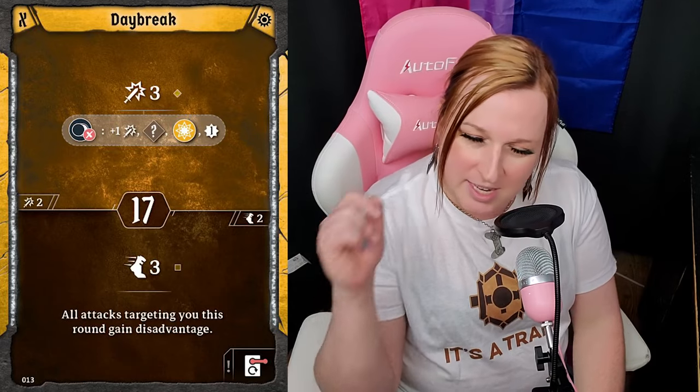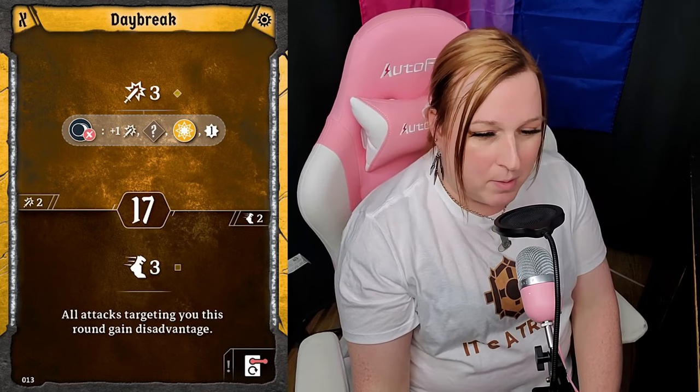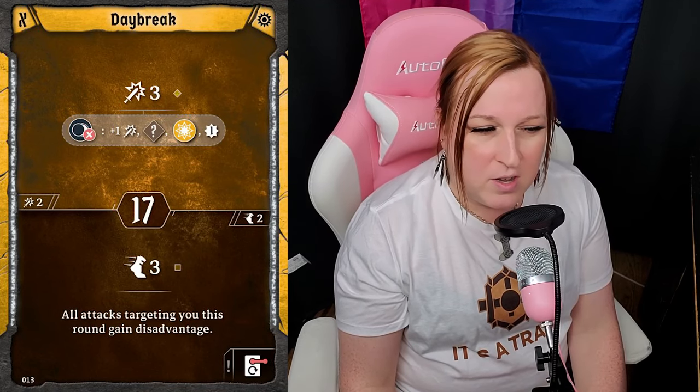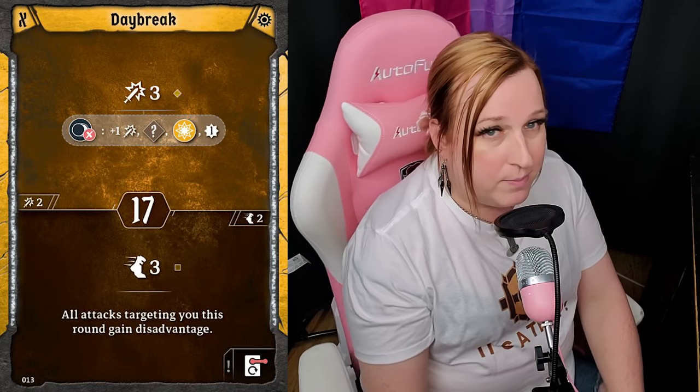Daybreak — attack, move, initiative 17: fantastic. Move three, and all attacks targeting you have disadvantage this round, which is great for a tanky build. The attack three can turn dark into light, gain an experience, muddle the opponent, and get plus — this is huge. You need some way to get dark, so for the RPG there are really cool ways to build around it, but in Gloomhaven you need an ally or enemy who provides it. The bottom is pretty useful for a lot of builds if you're going to be taking hits — great for leader or defender builds.